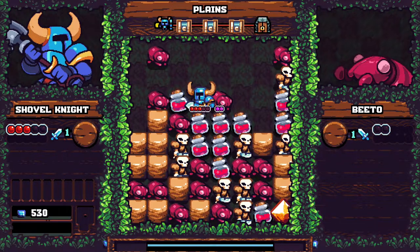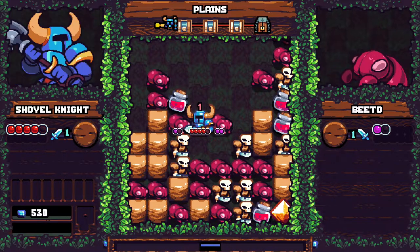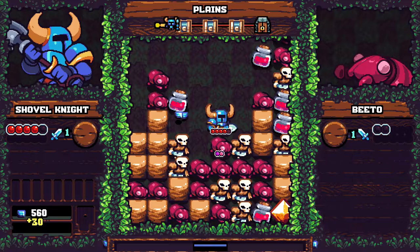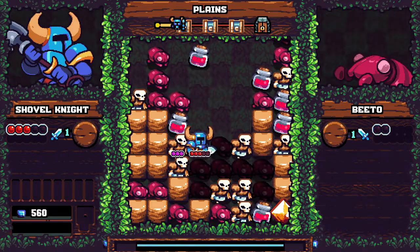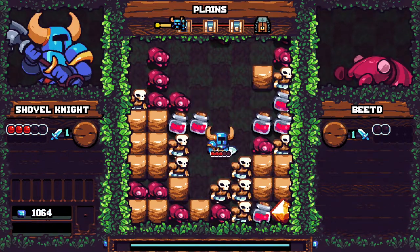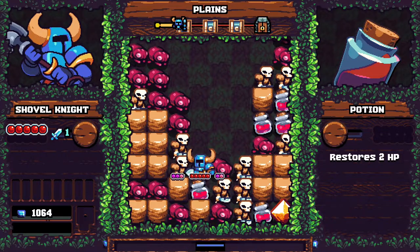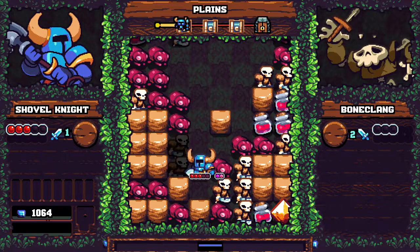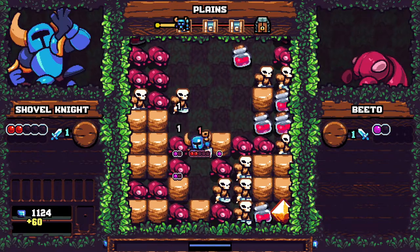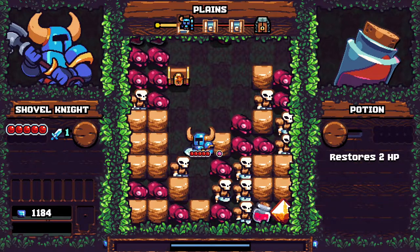By hitting one enemy, all of the connected ones are affected — it's sort of a chain. The same thing happens with potions: if I hit one potion, all the attached ones trigger and I get the benefit of all of them. When do you get attacked? I could be sitting right next to a bunch of guys and they're not attacking me — they only attack me when I attack them. Skeletons do quite a bit of damage so you've got to keep a real close eye.